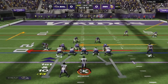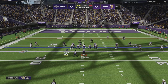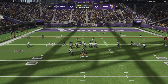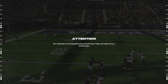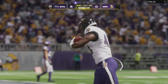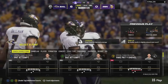He might be in man coverage — we're going to keep our setup on the right side so we still got the high-low read, but we're going to go for the wheel route and see who picks them up. Wheel routes destroyed! Come on — that's a touchdown, all you gotta do is catch it. Wheel routes, just like curl routes, destroy man coverage. Do not sleep on wheel routes and curl routes.